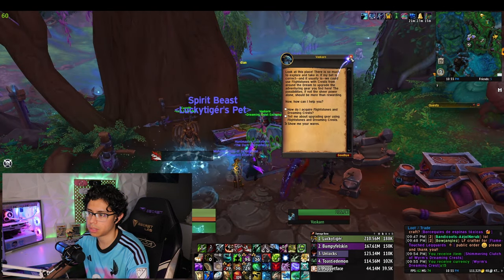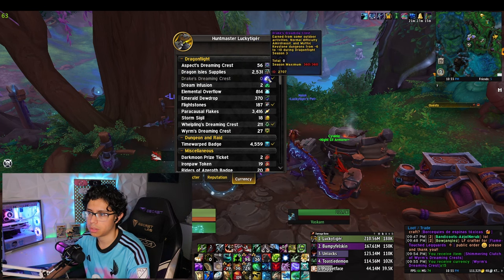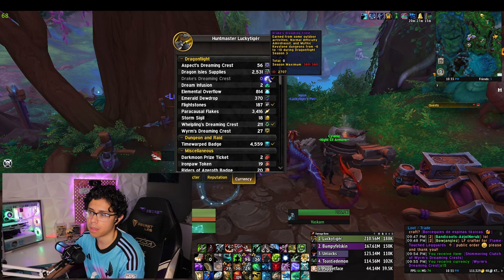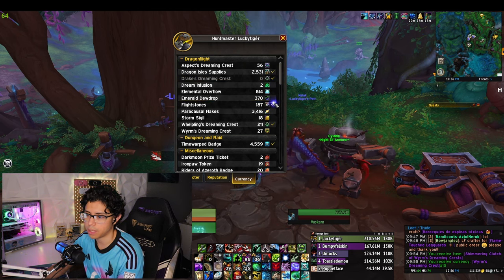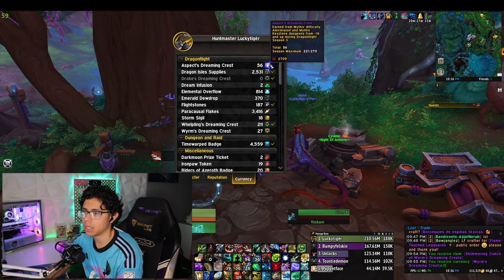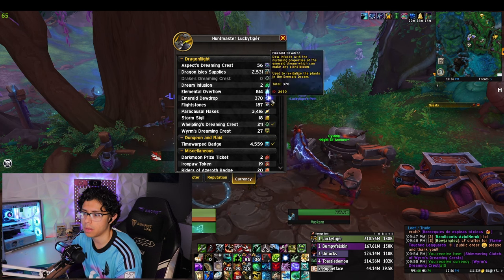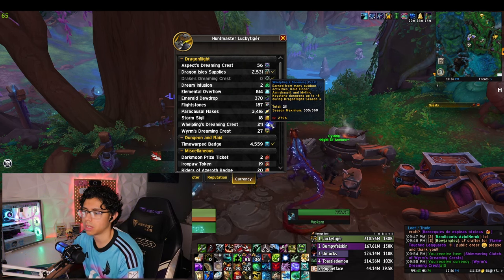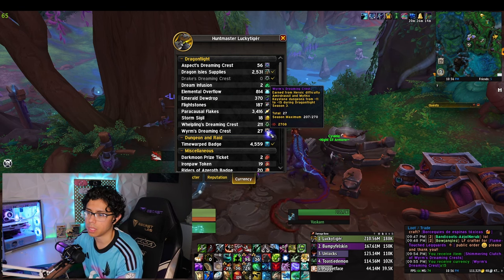As far as the crests go — for Drake's Dreaming Crests, you can earn these from Outdoor Activities, Normal Difficulty on Amirdrassil, and Mythic Keystone Dungeons from plus 6 to plus 10 during the season, all shown under the Currency tab. Aspect Dreaming Crests are earned from Mythic Difficulty Amirdrassil and Mythic Keystone Dungeons from plus 16 and up. Whelpling Crests, which are very common, are earned from many Outdoor Activities, Raid Finder, and Mythic Keystones from plus 2 to 5. Wyrm's Dreaming Crests come from Heroic Difficulty and Mythic Keystones from plus 11 to 15.